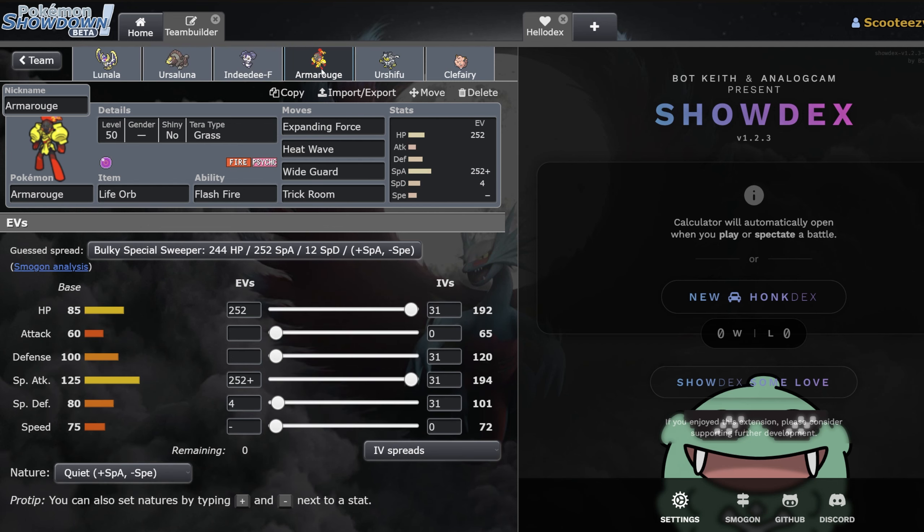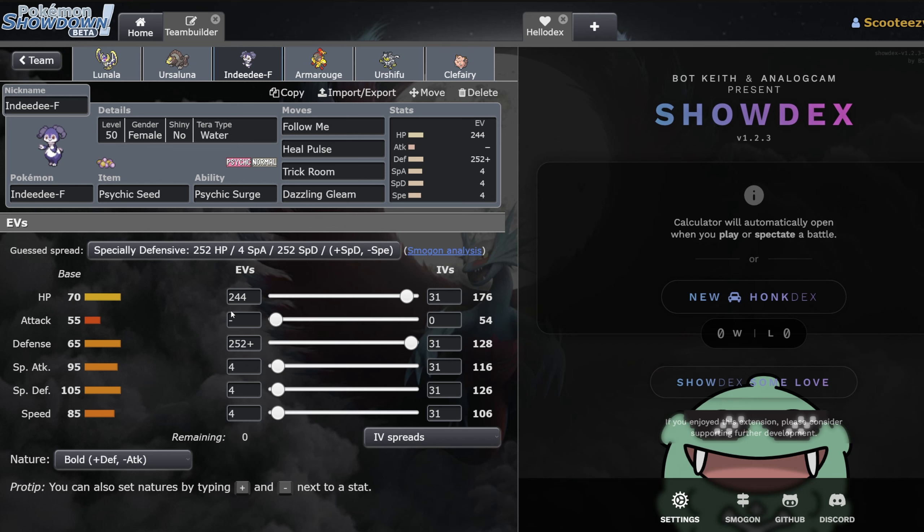Then Indeedee-F and Armorouge — very, very simple. I almost always run this Indeedee set. If you wanted, you could drop some EVs and just go simpler — that's completely fine as well. I like knowing when my Indeedee is going to be faster than the other. On a team like this, it probably doesn't matter as much — you could even just go for a minus speed nature if you really wanted. But this is just the standard spread I run on basically all my Indeedees, especially right now with Calyrex-Shadow around.